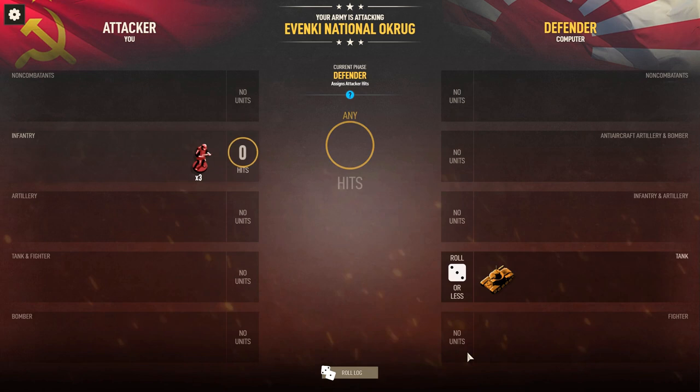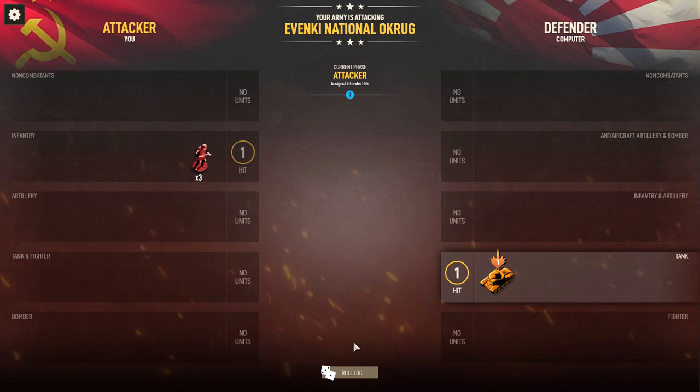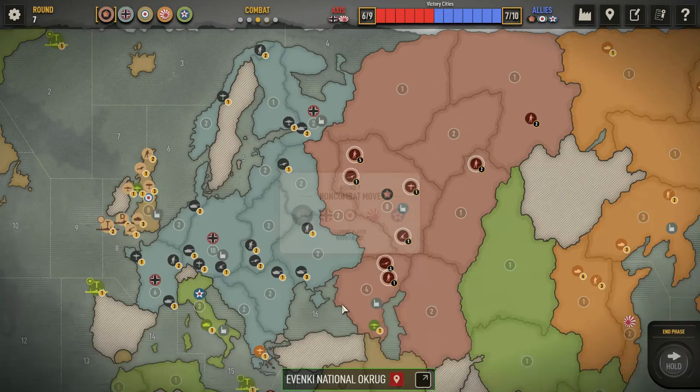No one's fighting with any competence today. I'm fine to keep it going as long as it doesn't cost me too much — and it's one for one, which is amazingly lucky on my part. You can see the new interface they've implemented: the dice rolling is a lot faster. They also have a low luck mode, which is really good.